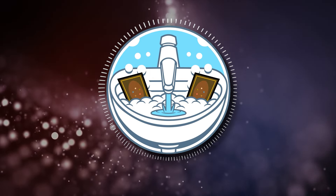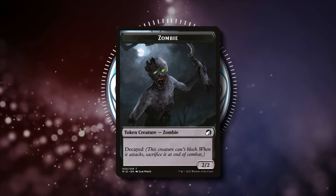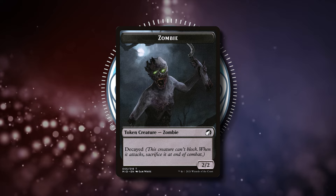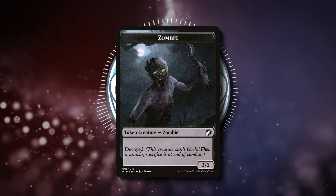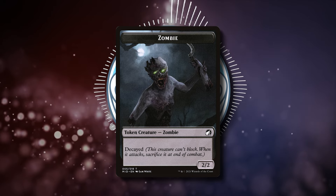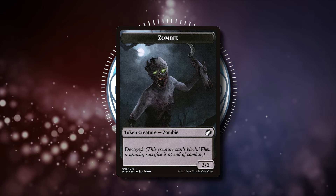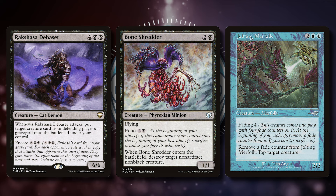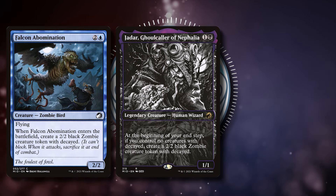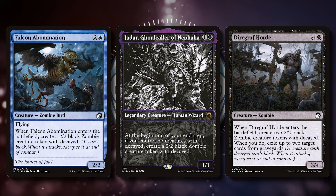The other type of creature I like to give away are Decayed Zombies. Now you might be thinking, why would you want to give away a token that sacks themselves? Well, it's simple — Jon's ability says they can't be sacrificed. This is true for any effect that requires you to sacrifice creatures. Some other examples would be Encore, Echo, and Fading. So creatures like Falcom Abomination, Jadar Ghoul Caller, and Diagraph Horde provide us with cheap tokens we can give away.